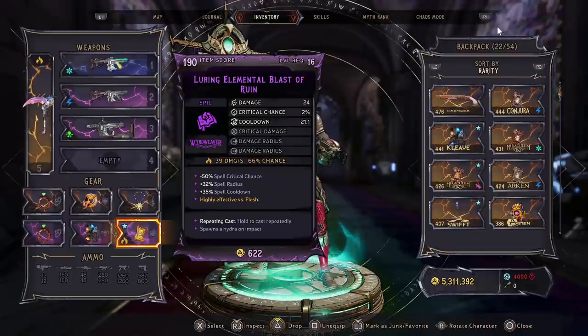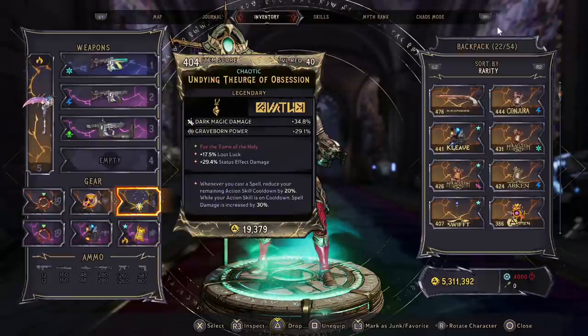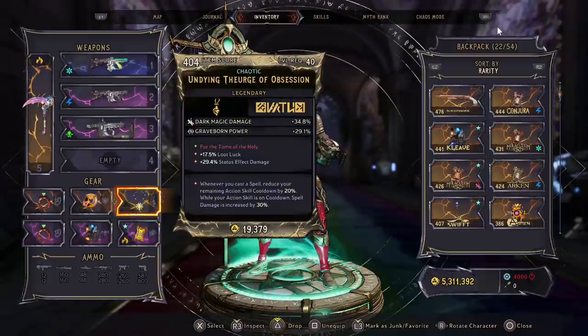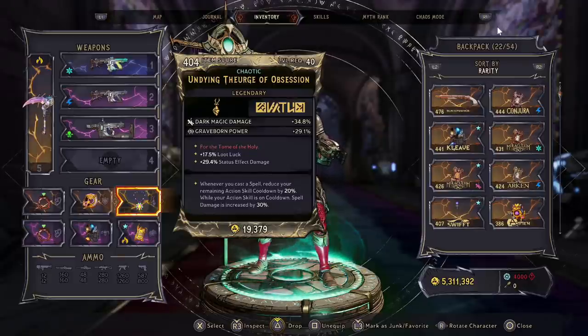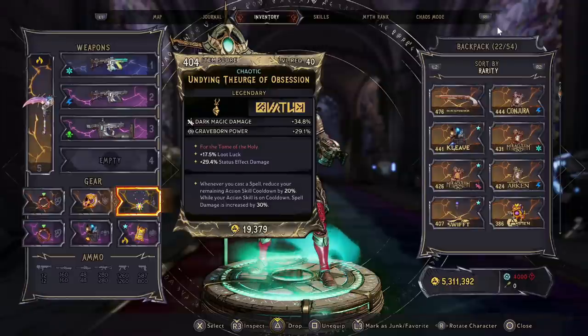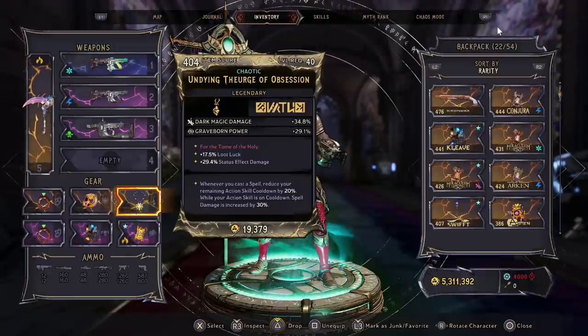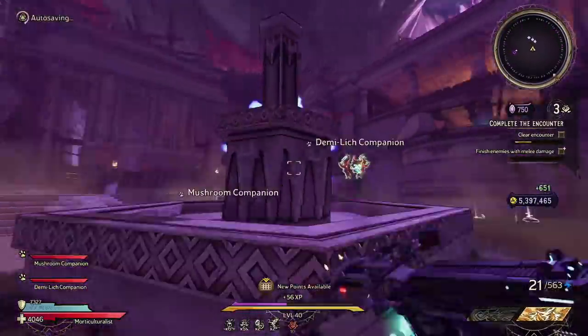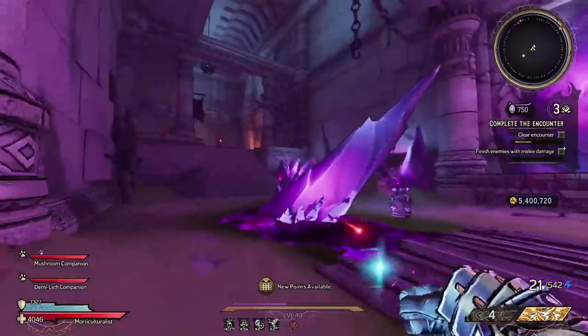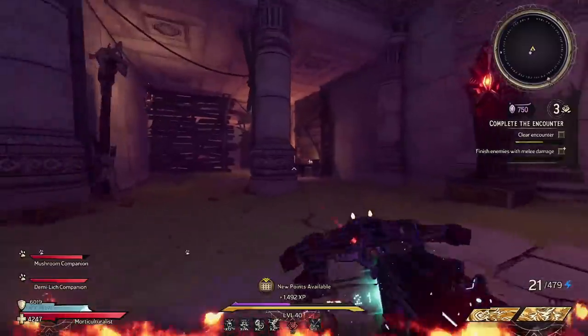Our level 16 spell — hold it and it spawns three hydras, plus an additional Dark Magic Hydra with a 60% chance. Finally I have a chaotic level 40 amulet with loot luck, status effect damage, dark magic damage, and Graveborn Power. Casting a spell reduces remaining action skill cooldown, and while the action skill is on cooldown spell damage is increased by 30% — so we're getting damage or cooldown reduction either way. You don't need perfect gear to do a ton of damage with this build.